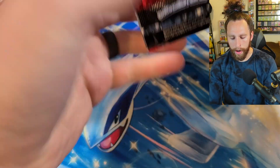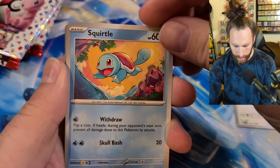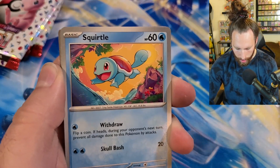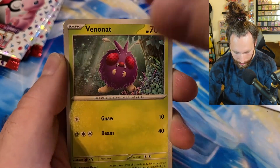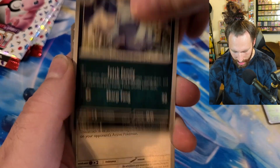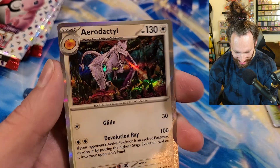Let me know down in the comments what card you're looking for. We are looking for Blastoise, Venusaur, Charizard - we're looking for them all. Already starting off with the beautiful Squirtle, he's so beautiful. Then we got some Lickitung action, Venonat, Rapidash, and Jolteon. I love this - and Meowth and Aerodactyl. Look at that Aerodactyl!